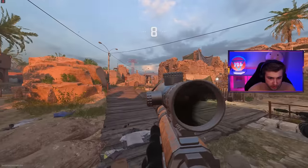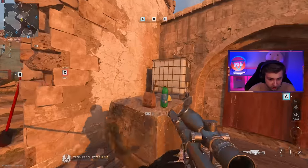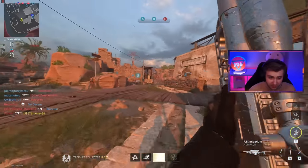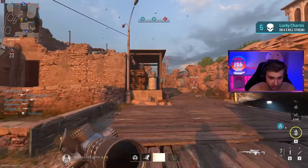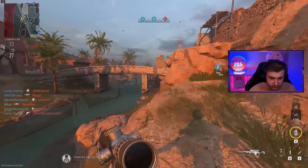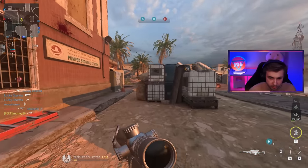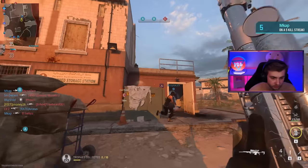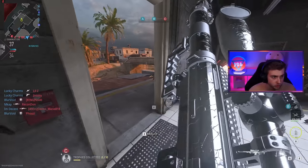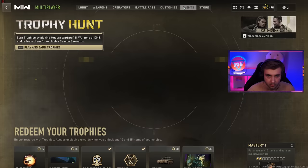Let's get these tokens and get our blueprint and get out for the day. As I'm doing this, I'm realizing how far away I'd actually be to getting that calling card. A thousand trophies — that's just way too much. If it was a camo instead of a calling card, I might just suffer through and try to get all a thousand. I feel like I'll still try to get it because it'll be very exclusive — you'll probably only be able to get it for the first half of Season 3 or as long as they have this event. We're only two away.